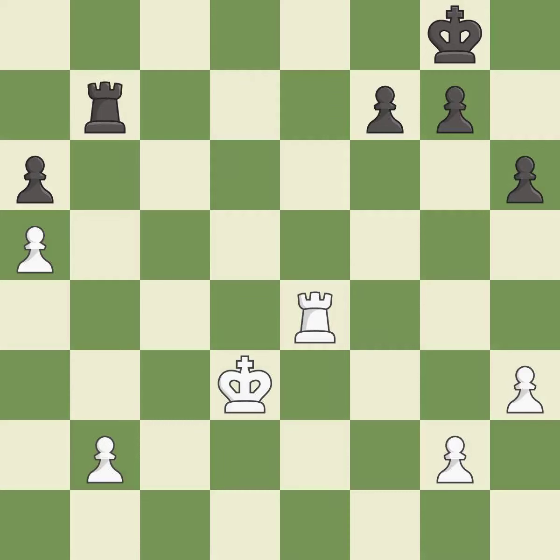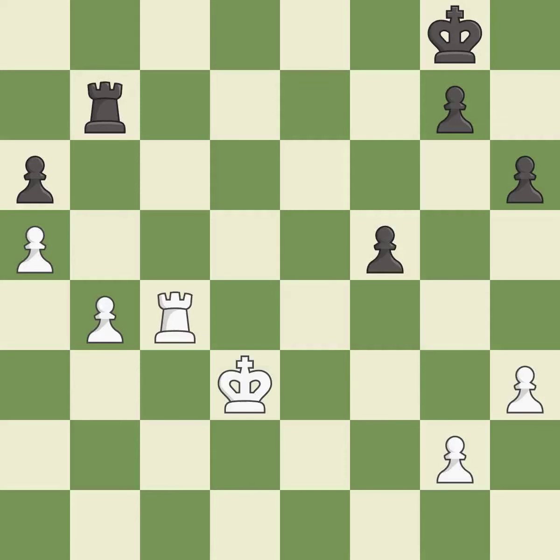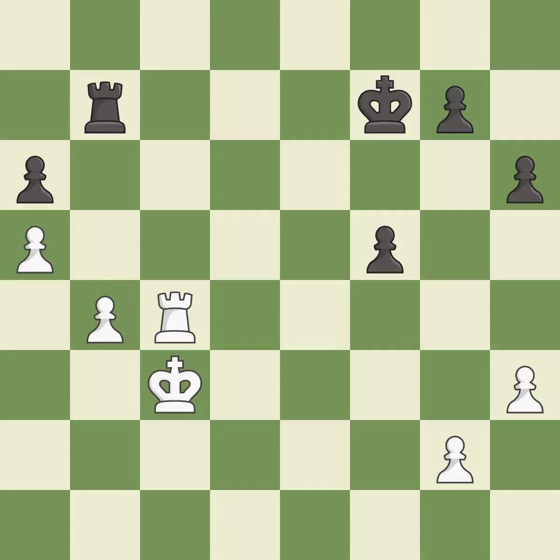This captures a bishop and eliminates a threat — it is best. This moves the pawn to safety — it is good. The opposing rook is kicked by a pawn and must now move or be captured — it is best. This moves the rook to safety — it is excellent. This activates the king in the end game by getting it off of the back rank — it is best. This is the only move that works — it is a great move.